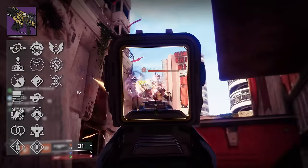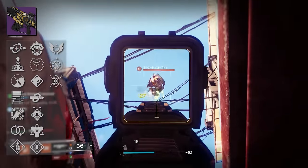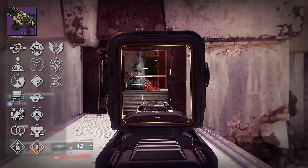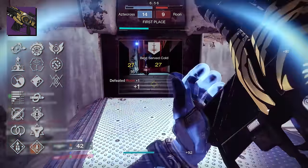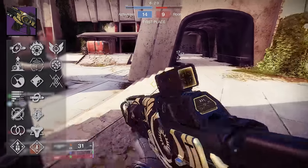Let's start with the new perk pool on this new Summoner. In our third column, we have Heal Clip, Elemental Capacitor, Zen Moment, Subsistence, Dynamic Sway Reduction, Perpetual Motion, and Overflow. In our fourth column, we have Incandescent, Target Lock, Tap the Trigger, Kill Clip, Onslaught, Golden Tricorn, and Rampage.